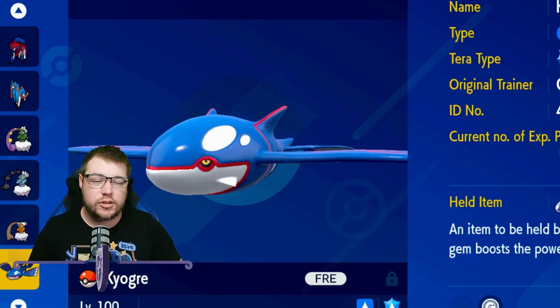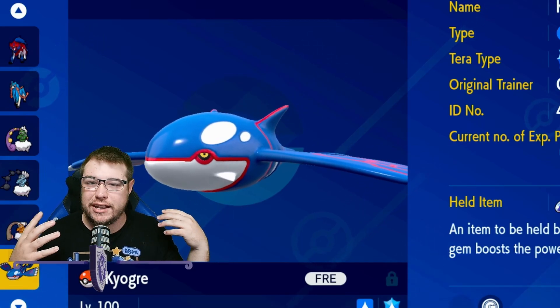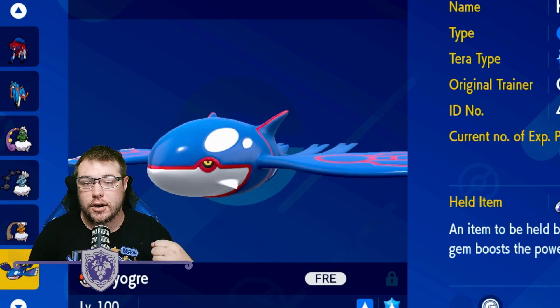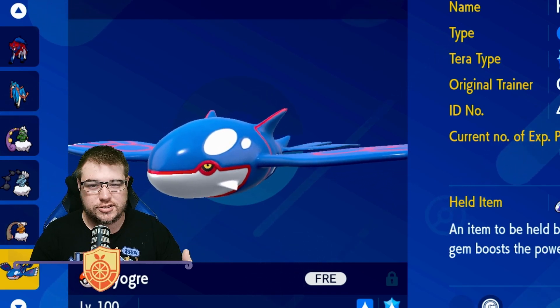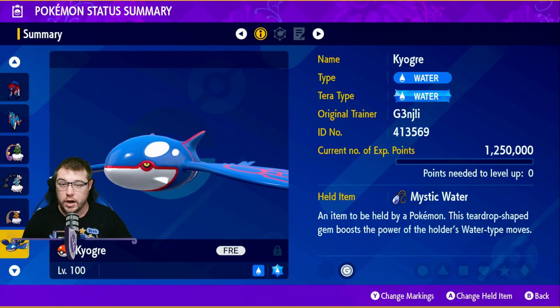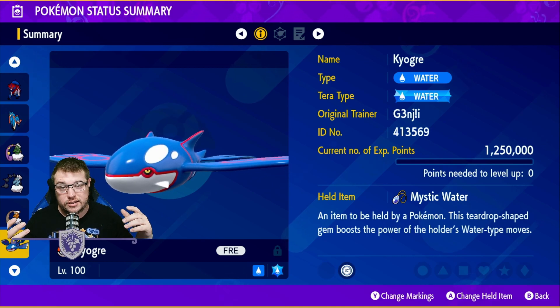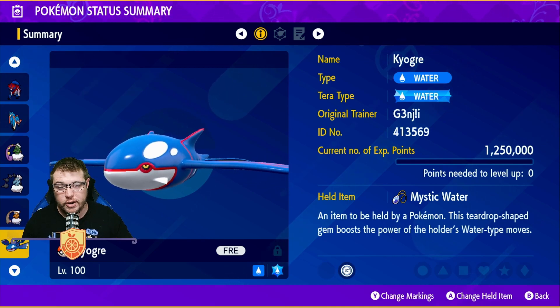What is up guys, we are back with another Tera Raid build and this one is going to be Kyogre. He is going to be the partner to Groudon, but this one is going to be covering water, so let's jump into it. Kyogre is probably going to be our most powerful water attacker and he does very high damage.